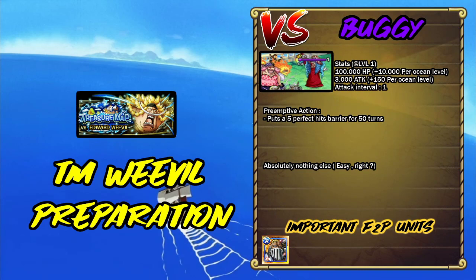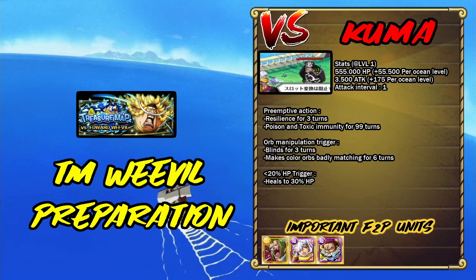Let's talk about the bosses. Buggy has very low HP — around 100k — and his preventive action puts a 5-perfect-hit barrier for 50 turns. That's it: no HP trigger, no death mechanic. You just pummel him down. Jack is going to destroy him on the map and on the gauntlet up to a certain point. This is a very easy fight — last in priority. Don't fight him on the map unless you don't have Jack.